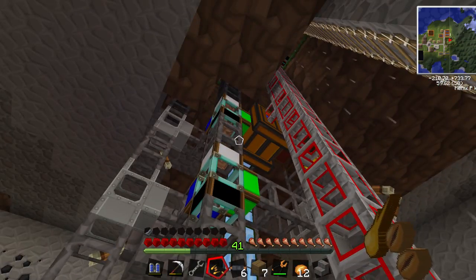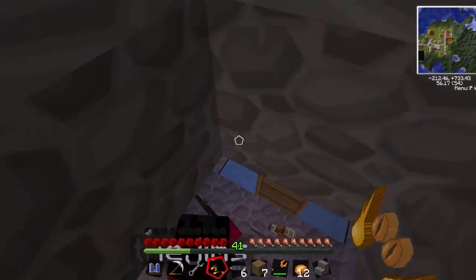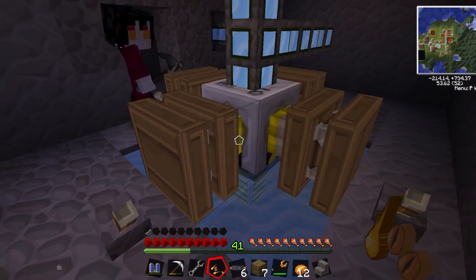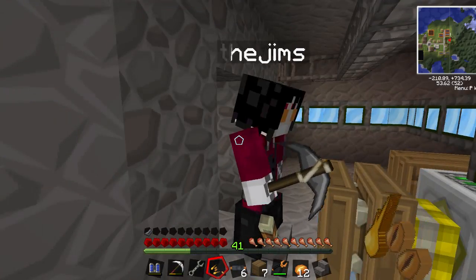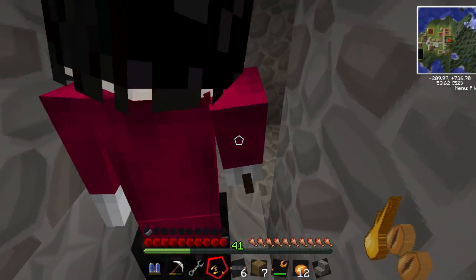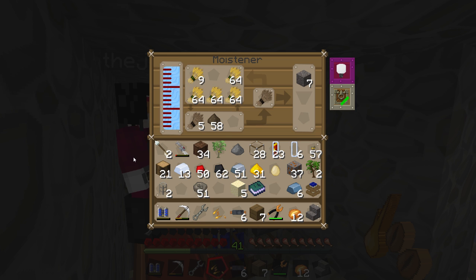So where does the mulch come from? The basement. What is this? You've got a pump - these are redstone engines to keep water flowing because the carpenter requires water as well. Redstone engines are more than enough to power that. It's pumping water to the carpenter, and there's another water pipe going to this dark room.